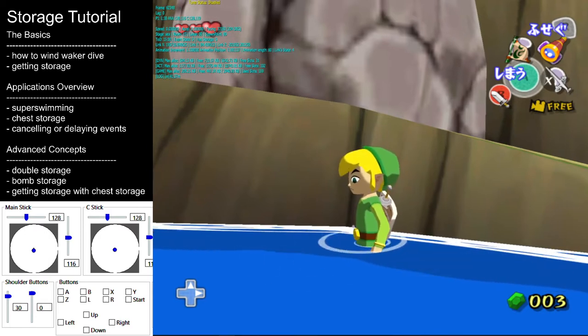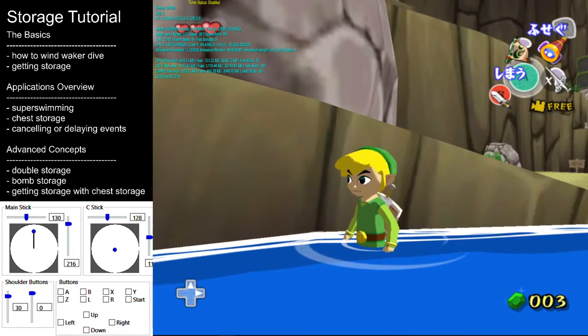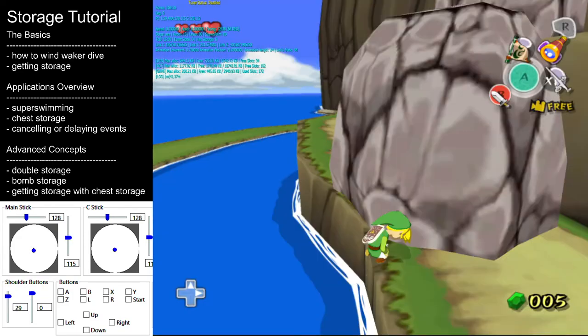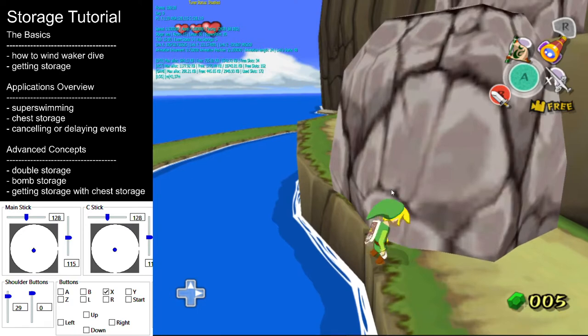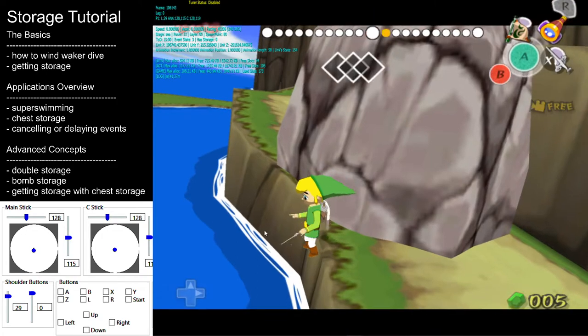There are several methods of getting a Wind Waker dive, but for the moment we'll just discuss the easiest method. What's happening here is that we pull out the Wind Waker right before we fully climb up a ledge. For this method to work, we need to have an object in front of where we climb up — in this case we have this big boulder here. When the camera enters the Wind Waker camera state, it sees that the boulder would end up blocking the camera. To account for this, the game forces Link to turn around 180 degrees, and by doing this we end up falling off the ledge.